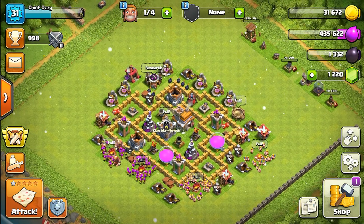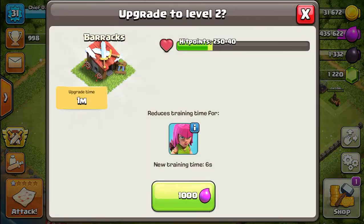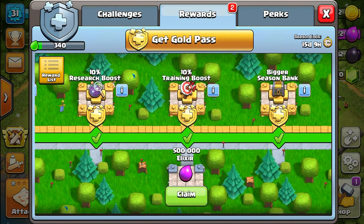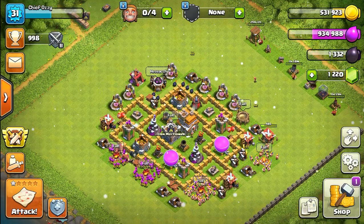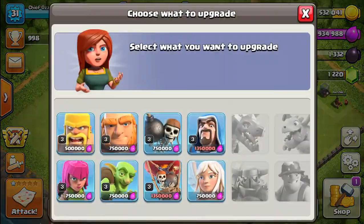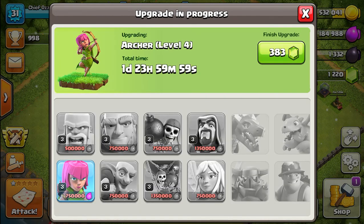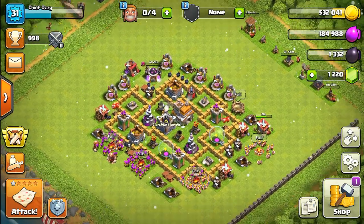We'll upgrade the barracks since it's simple. We're claiming more rewards and getting a bunch of loot - 934,000 elixir! We can now upgrade a bunch of stuff: barbarians, archers, giants, goblins, wall breakers, and the healer. I changed my mind - instead of upgrading the barbarians first, we're going to upgrade the archers to level four first. That'll take care of our first lab upgrade for Town Hall 7.